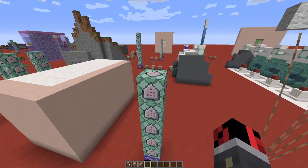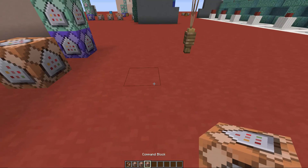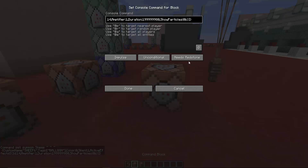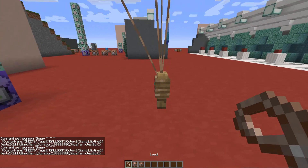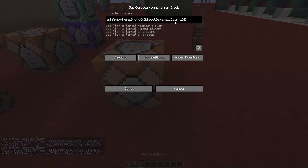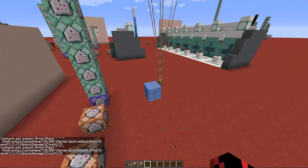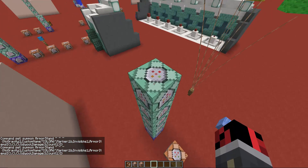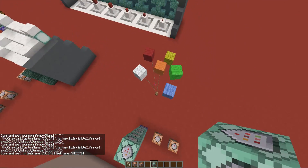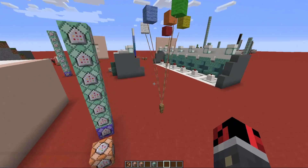If you want to add more than five balloons, take the first command block, name it 'ship6', activate it, and tie it to the fence post so it doesn't go up infinitely. Then create another armor stand with a damage value of 3 and name it 'color6', activate it — we get a light blue colored wool. Then copy a teleport command block and change it to teleport 'color6' to 'ship6'. Now we have an additional balloon tied to the fence post.